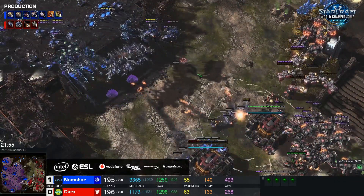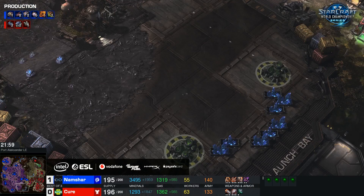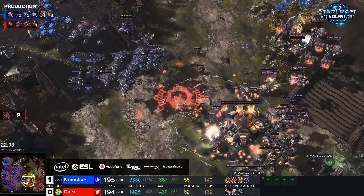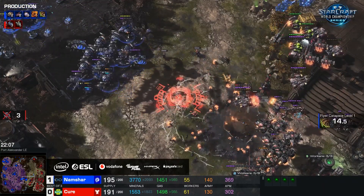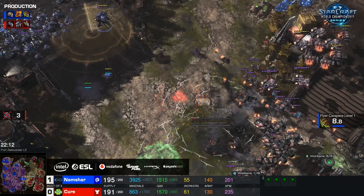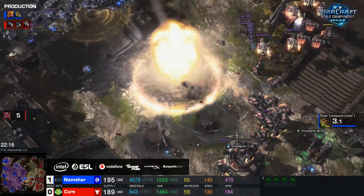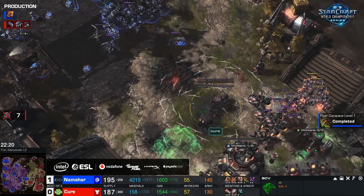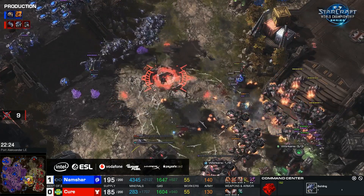Broodlord Crescent becomes very important here now, because Namshar will not want to let Cure get to this bottom base. If they start mining on an equal number of bases, Namshar is in trouble, because in the long run of this game Namshar has traded so much worse. That said, if Namshar can deny a base and take one extra base for himself, this works out perfectly fine for him. A nuke kill for two Command Centers — the CC rebuilds and gets killed instantly by the Broodlords. This nuke should get cancelled — oh, he doesn't have any detection to reach that ghost.